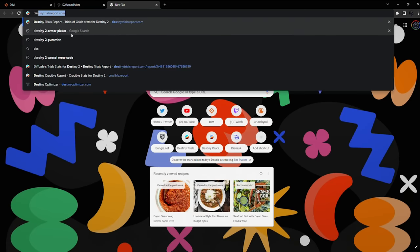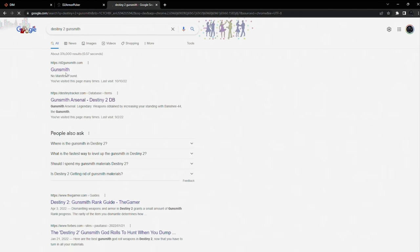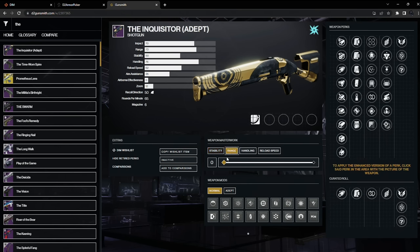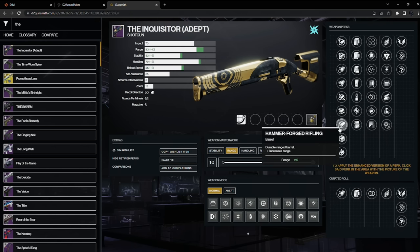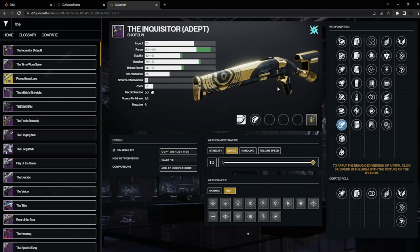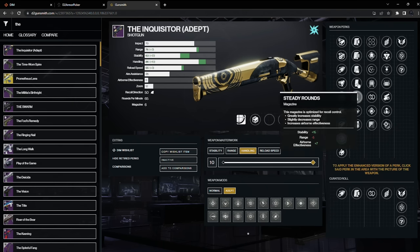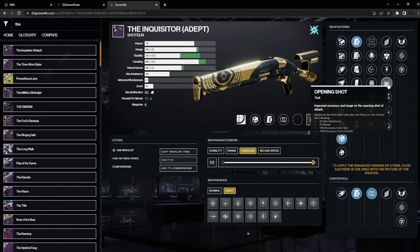Let's go over here to Destiny 2 Gunsmith really quick, so I can discuss what I think personally is the best roll on the Inquisitor Adept. For me, I don't really see a point in maxing out the range to 100. Or even maxing out the handling to 100. Because to me personally, what I think is the best roll is Polygon Rifling, Assault Mag, Perpetual Motion, and Opening Shot.